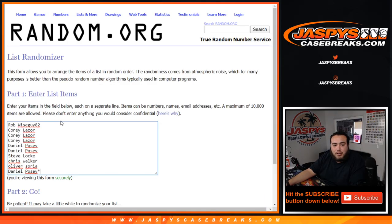Here we go — dice roll. Customer names from Rob down to Daniel, zero through nine: zero, one, two, three, four, five, six, seven, eight, nine.